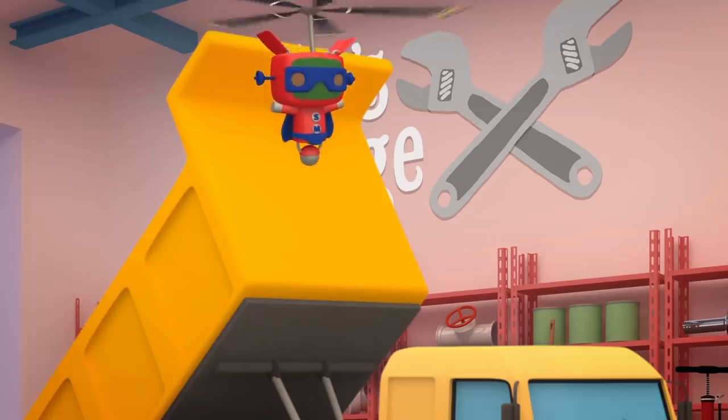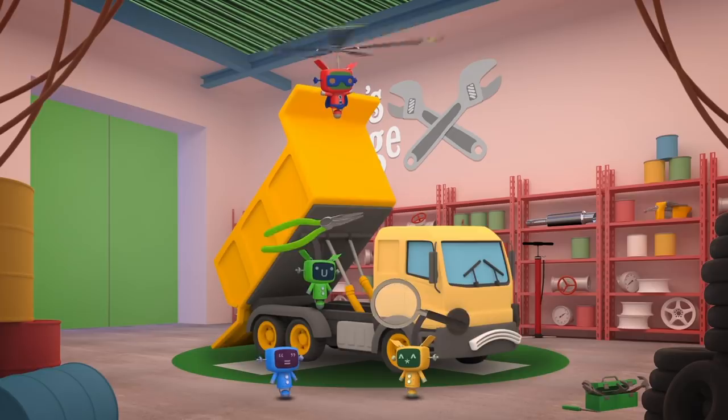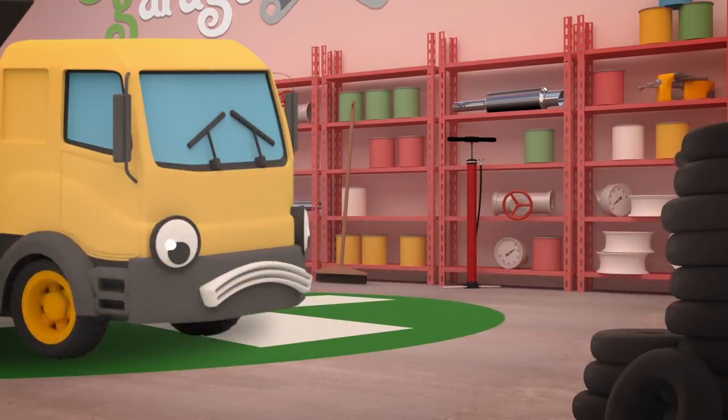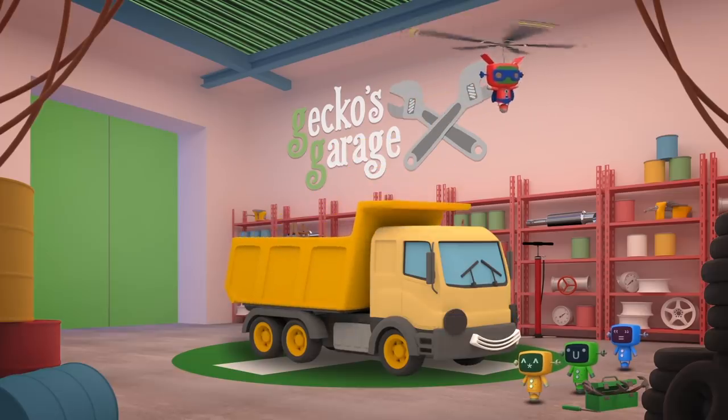Poor old Dylan the Dump Truck. No wonder he's wearing a frown. He can't bring his friends the things they need when his dump bed won't go down. Super Mechanical holds him steady while the others make him good as new. And now they've swapped his pistons — let's see what he can do.